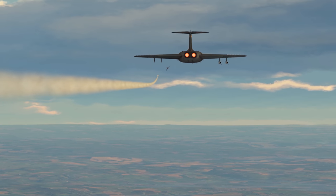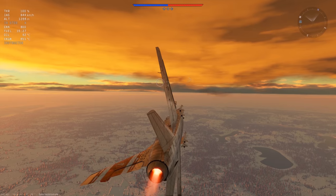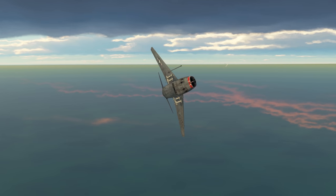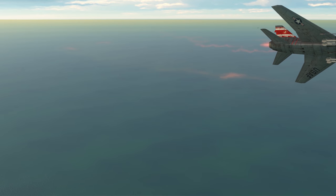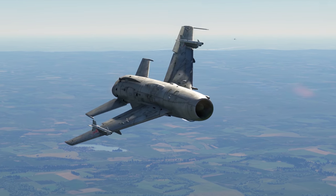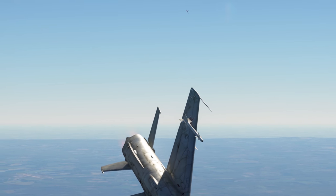Luckily for us, early missiles were unable to properly track swiftly maneuvering targets. So, when you see the warning, change your course drastically. Take a sharp turn or dive out of the way. In most cases, a missile won't be able to mirror the maneuver in time and consequently will lose you. But then again, if someone uses a modern missile against you, you will have to work really hard to shake it off your tail.